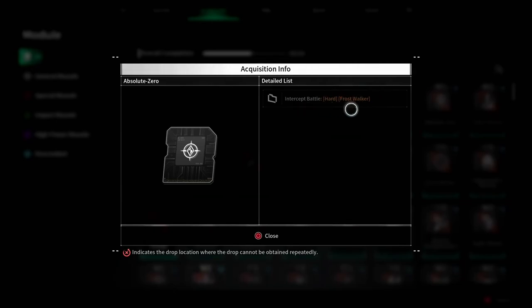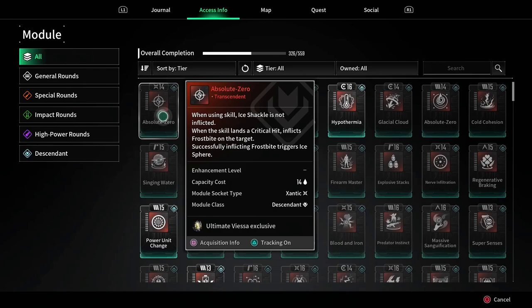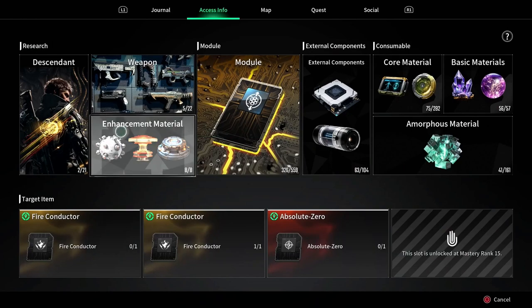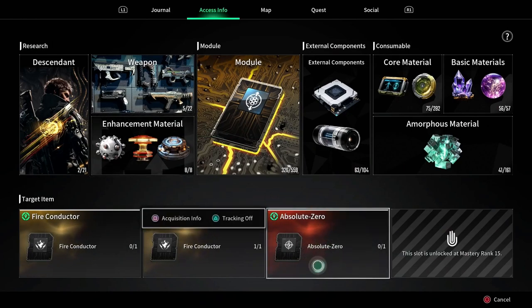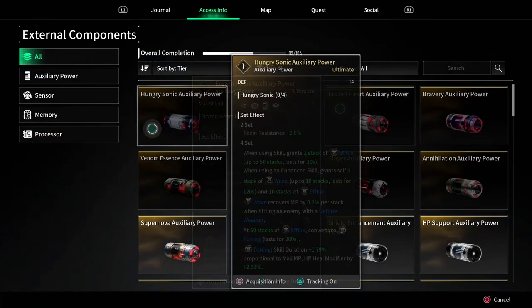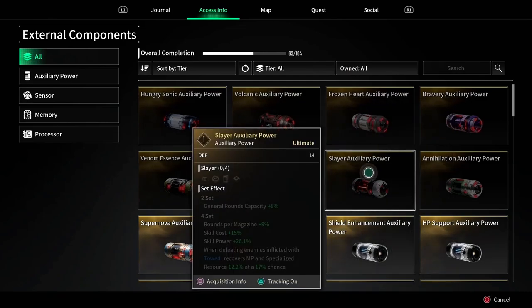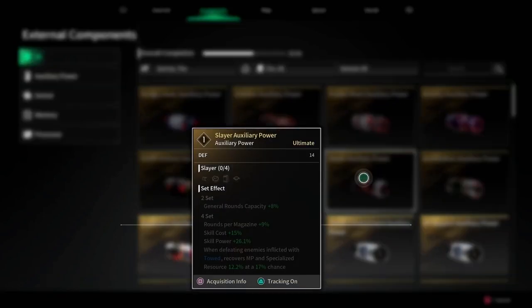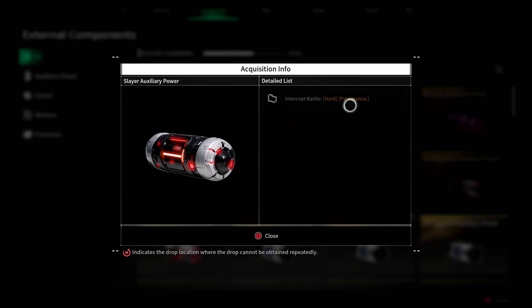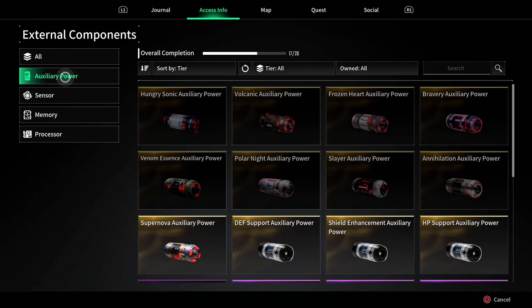Click on Acquisition Info and it tells you where you get it — in this case it's Intercept Battle Hard, Frost Walker. Another nice thing is you can actually tag this, and when you go to the map it shows it as a tag and you can access the Acquisition Info right from that menu. Under external components, this shows you all the components — so if I really want the Slayer Auxiliary Power Set, I click on it and it says I have to battle Pyromaniac, which I can't do yet.